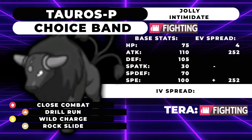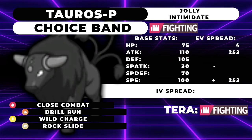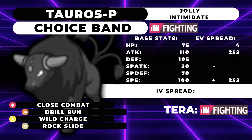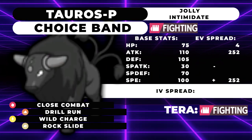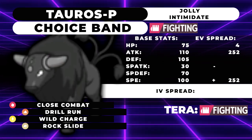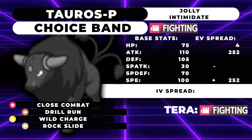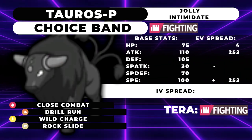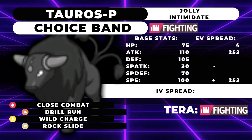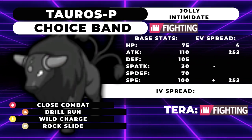The first moveset is for the original Paldean Tauros, pure fighting type. I'm going to be running a Choice Band set, but I don't think there's much you can do with this Pokemon to make it great. You're better off running the fire or water type, because you really prefer having more STABs than just Close Combat. It does have the exclusive move Raging Bull, which will be either fighting, fire, or water type depending on your form — basically a 90 base power Brick Break. Unfortunately, 90 base power isn't cutting it on a Choice Band set.